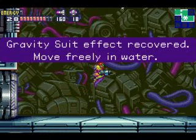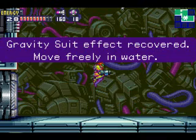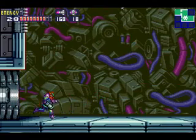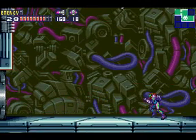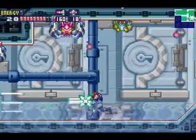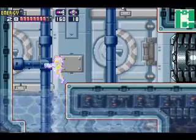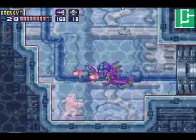And we get the gravity suit. No longer are we an extremely loudly colored person, but now we are just Mrs. Purple. Open the door and go all the way right because you need to do this beforehand anyway, so you can speed boost through this wall. I tried to shoulder tackle him but it failed.